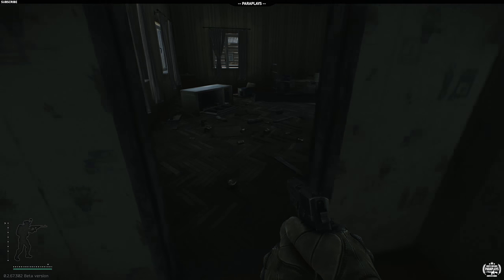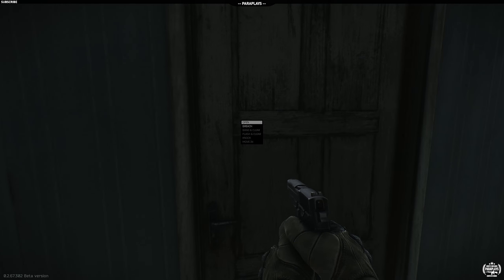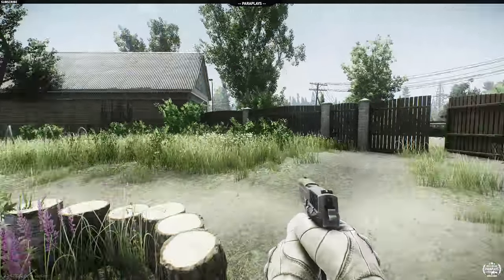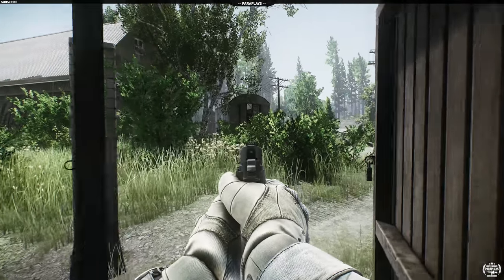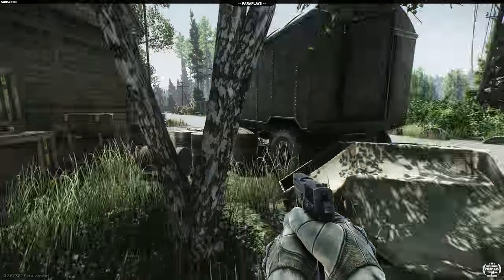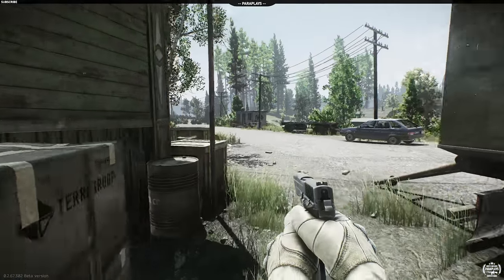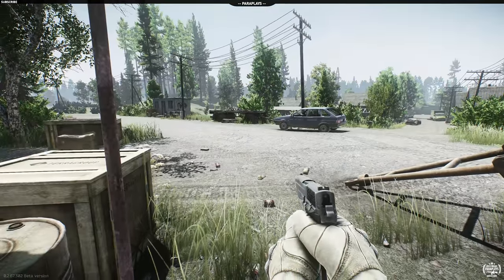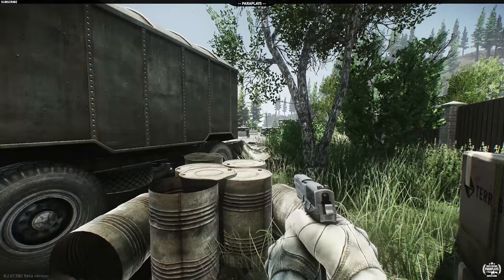That sounds close but not too close. It sounds like he's further down past those telegraph poles — that's what I'm guessing from the in-game audio. There's an old Russian tank. Let's move up — is he in this gypsy caravan? Nope, nothing in here. I don't know whether loot drops are in the same place every time or if it's random.